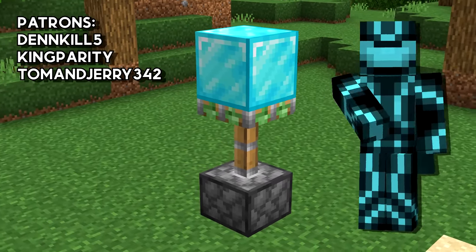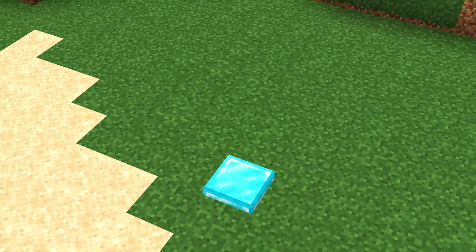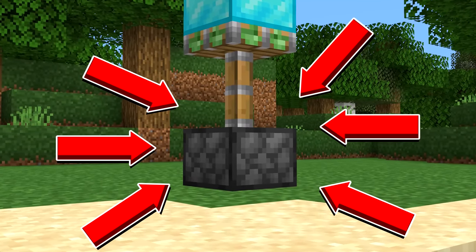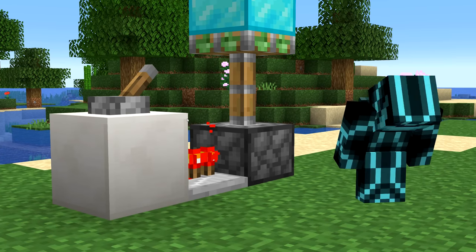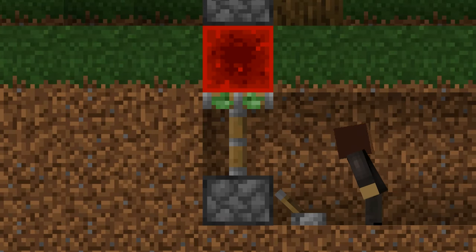This is a sticky piston — actually, it's a triple extender in the floor, but the piston is one block above the ground. That means there should be only one way to power it without seeing any redstone, which is pushing a redstone block into the gap underneath.